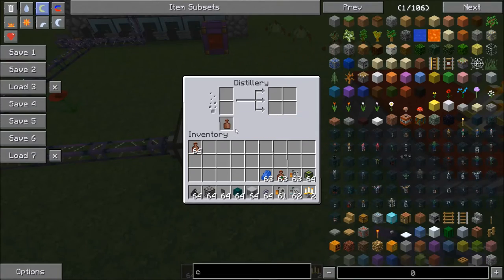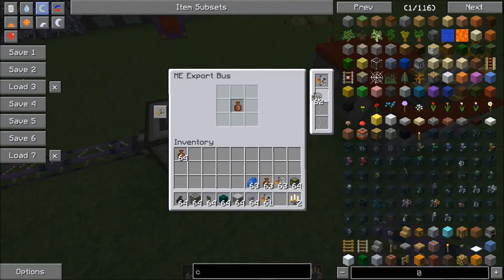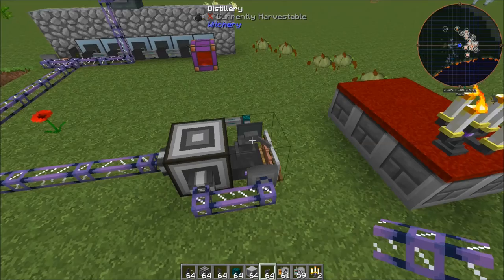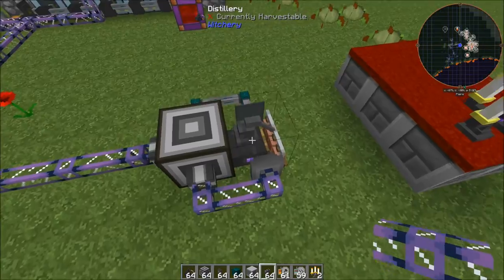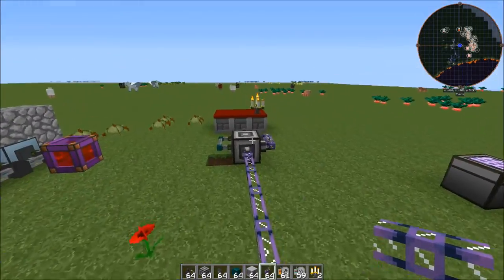You'll notice that this will start filling up with clay jars. For the tutorial let's go ahead and give this some acceleration cards just so that it's faster, but honestly you don't really need them with a standard setup because it's going to keep up with the distillery.